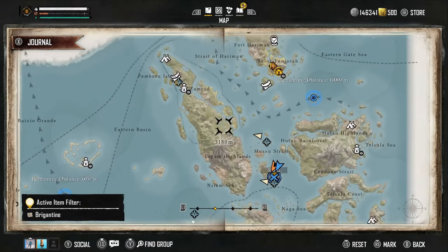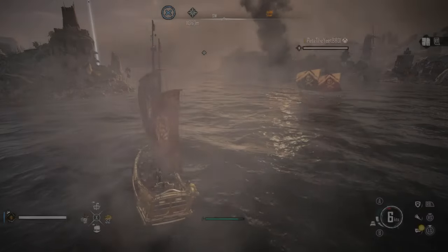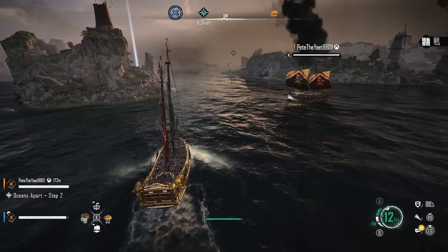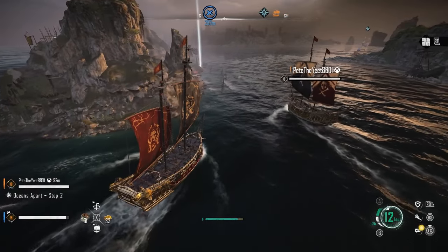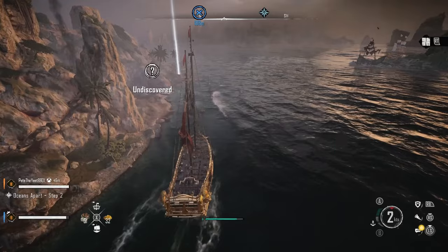In Skull and Bones, the Brigantine — or the Hull Breaker — is an absolute beast of a ship. It's probably the best in the game because you don't need to farm the endgame loads and loads to get your hands on the blueprint, and it's going to be the most versatile, especially when it comes to solo play. This is probably your best bet in terms of both attack and defense.